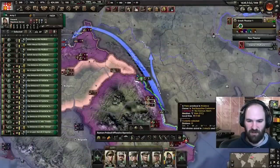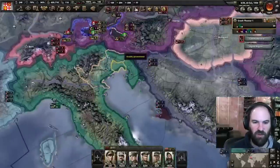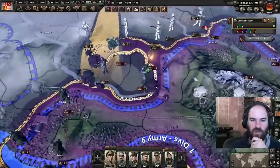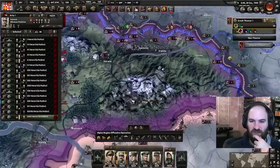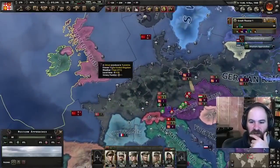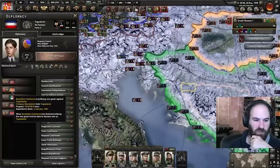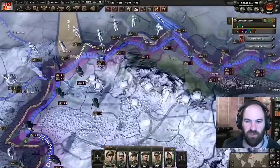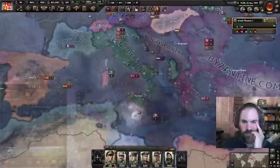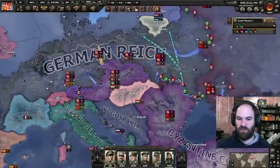We'll have these guys hold the line. We can reduce the autonomy for Italy to an integrated puppet — that should help with our mills significantly, and we should be able to fix our deficits now. I think at this point we're going to stop these attacks because we're so stretched out. The Soviets are actually pushing back now. The problem is going to be: how do we get to the United Kingdom once we capitulate these guys? It's almost the end of 1940. We have until March 3rd of 1941 before we have to declare war on Yugoslavia.